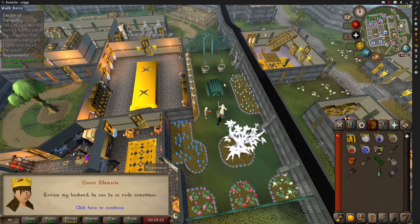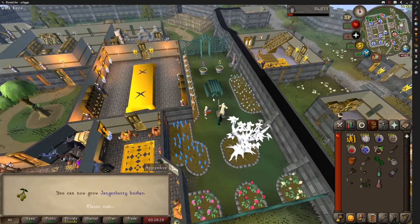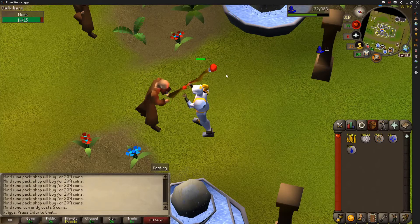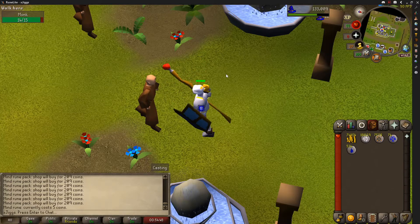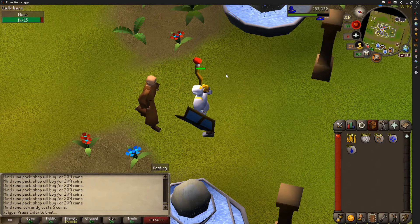Took a little break from Slayer to do some questing. Here is Garden of Tranquility done, and I think that's going to grab us a Farming level up to 48. I've actually never Splashed before, but we need a couple Magic levels for some quests and I don't have that much free time today. So I'm going to try it out for a little while and see how slow or fast it is — it's super AFK, so we're going to be doing this for a while today.